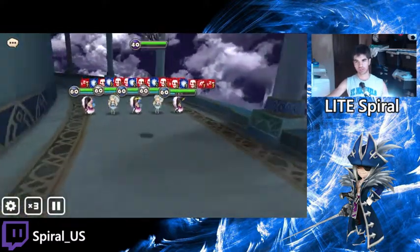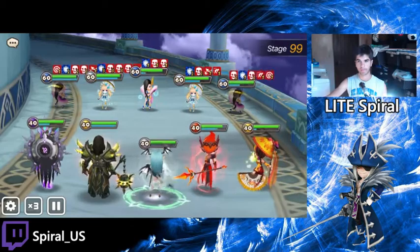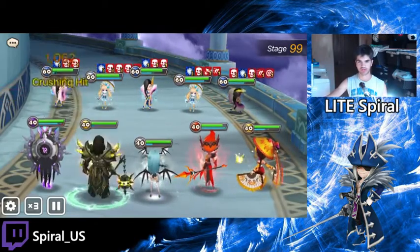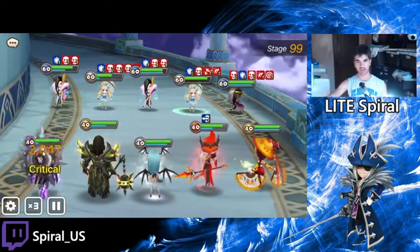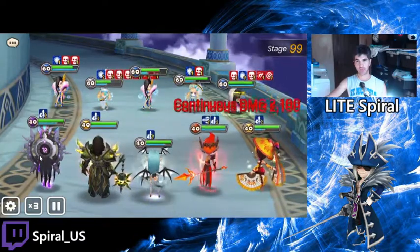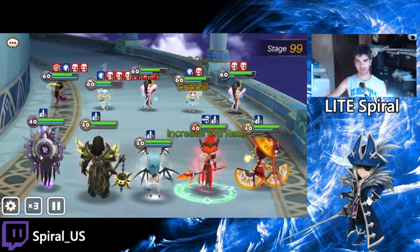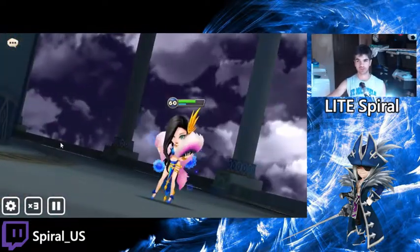So the way this team works — Vero, I'm sure most of you guys have it, so you're not going to need to replace it. Vero's good because of the stun second skill and then the cleansing passive. As well as the dots help to speed it up a little bit. And the HP leader skill is also nice, but you can use Beretta's leader too.